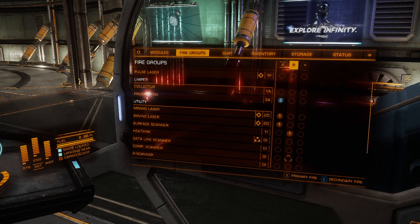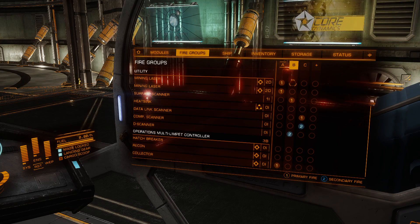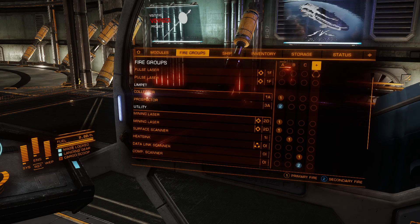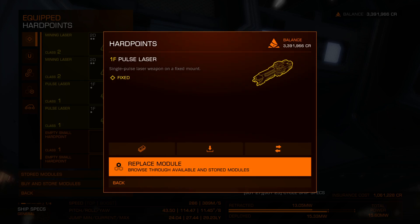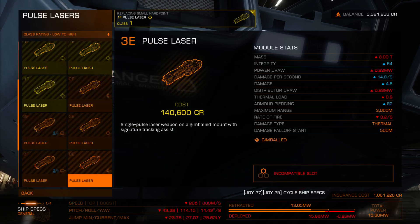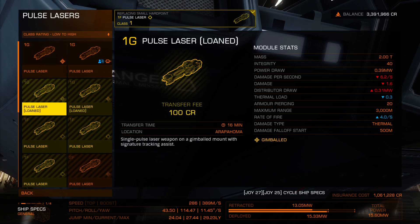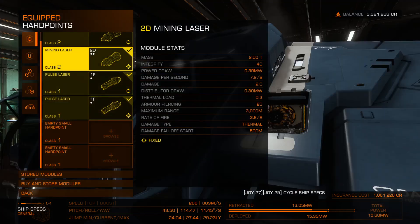Now back to fire groups: surface and discovery on one, data link and operations on another, and both collector modules on their own group. Maybe I'll add pulse lasers — not 100% sure of the differences, but I'll go with pulse since that's what was there before. I can only get level 1s with my budget, and the tiny hard points are fine. I think we're good.